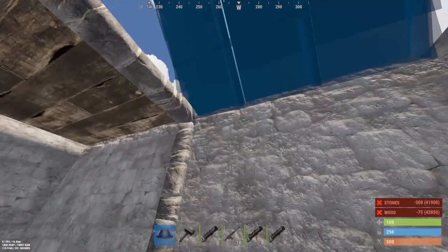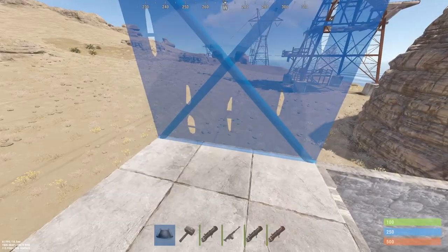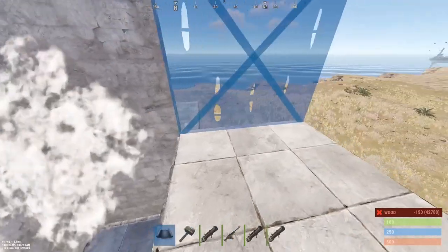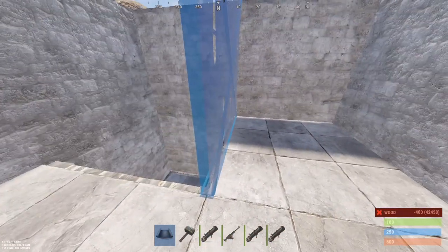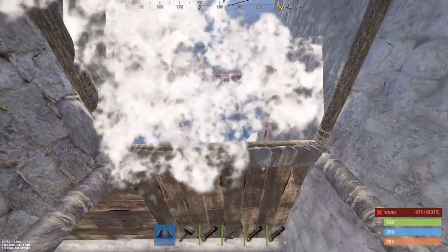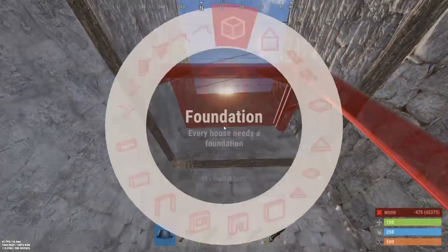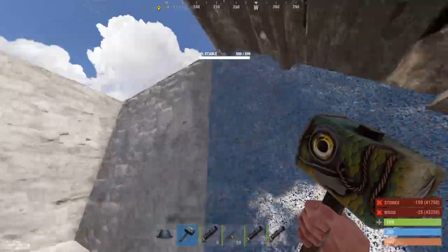But you're also going to be able to do that on every floor above — you can make a chute-type style. So 2x2. The way you do that is really simple: just come down here, place a twig frame off of your floors, and then you're going to be able to place another roof above it, like that.